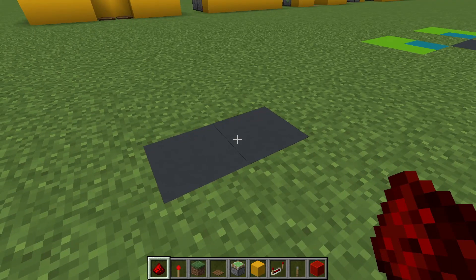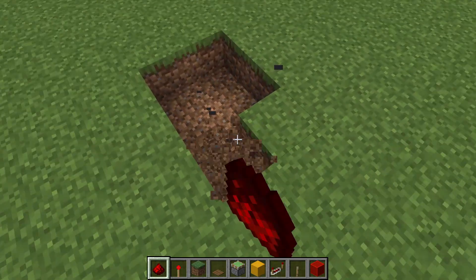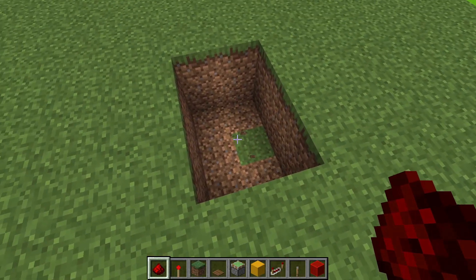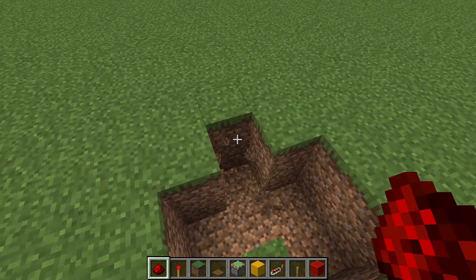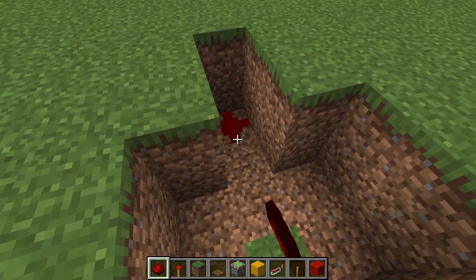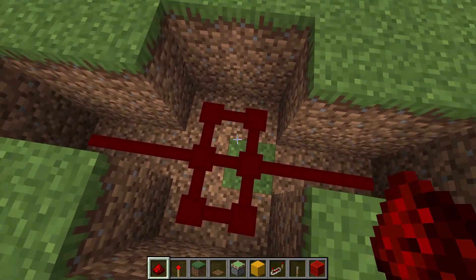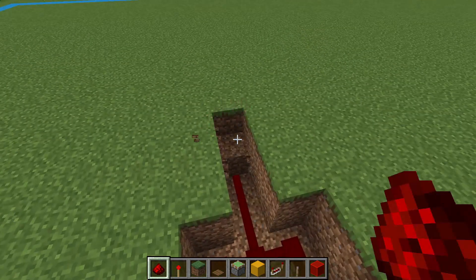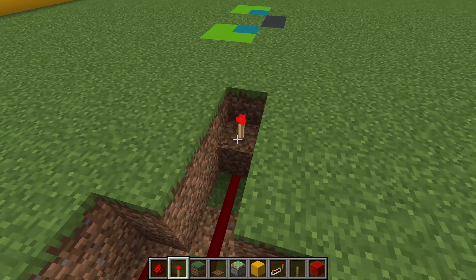This gray spot is where we're going to place our first piston door. Start by digging out an area 2x3 blocks and make it 2 blocks deep. Extend the sides out 2 blocks like this. Cover the entire bottom with redstone dust. Your redstone dust should look like this. Now take a block from each corner making a step in each corner and put a redstone torch on each step.